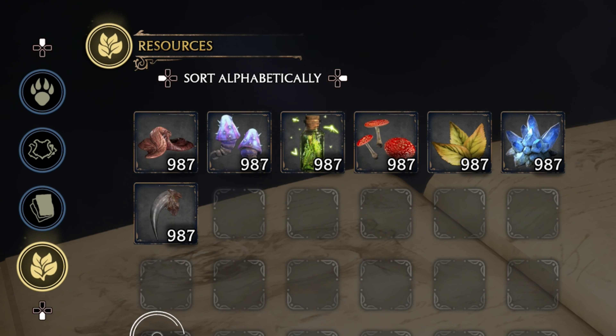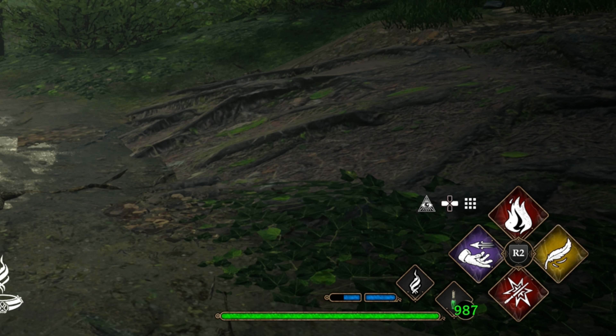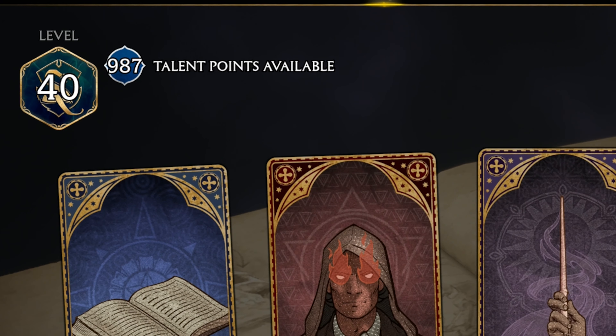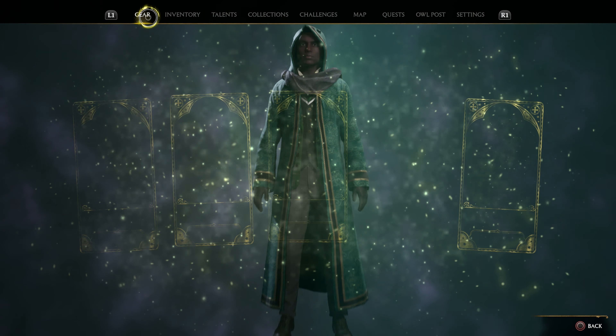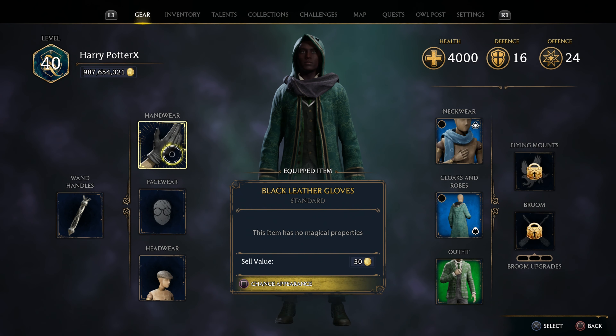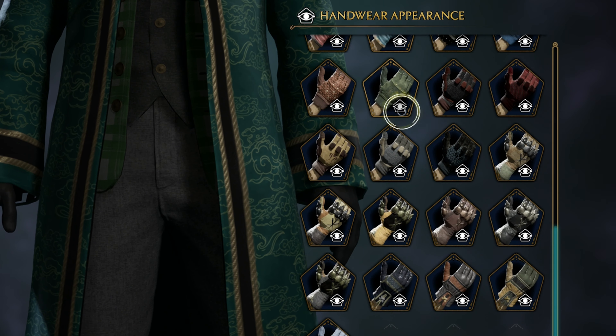987 of each attained resource. To the bottom right we have 987 Wiggenweld potions. Under talents we have 987 talent points. We also have all gear unlocked. What you want to do is go to the gear section, hover over any item, and press square to change appearance — on the right you will have all of the appearances.